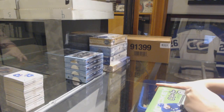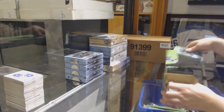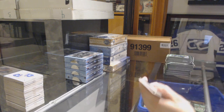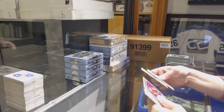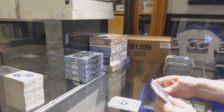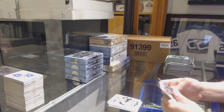Alright, last box! Steven Stamkos Carmel for the Lightning, Zach Smith Ottawa Senators retro, and a Florida Panthers team checklist. Retro for the Rangers — Henrik Lundqvist — Claude Giroux playing card for the Flyers. Vitaly Abramov, Ottawa Senators rookie.